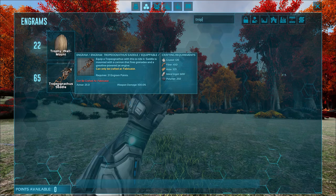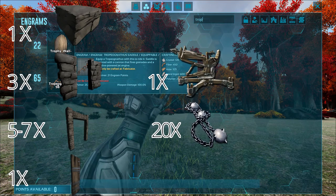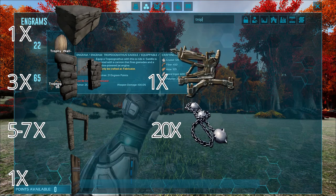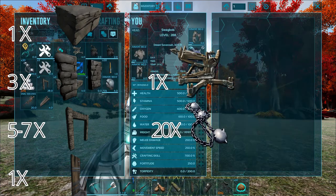And the trick is if you want to tame it you will need a trap. For the trap you will need 1 stone foundation, 3 stone door frames, 5 to 7 stone gateways, 1 reinforced gate, 1 ballista turret, and a lot of chain bolas.